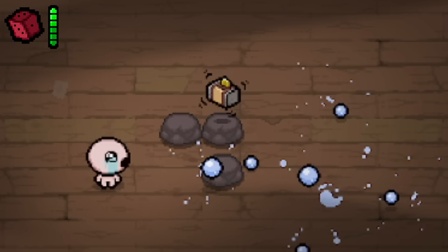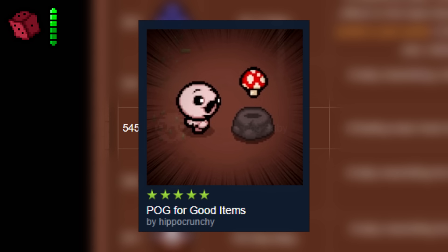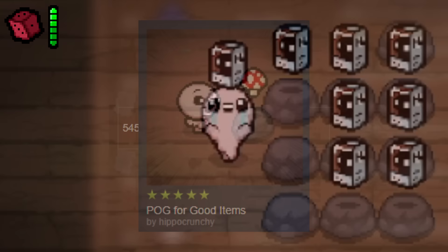The Pog Baby is a co-op baby made to resemble the PogChamp emote, and this is the same texture used in the Pog for Good Items mod. You can get the baby in-game by using the Buddy in a Box item.